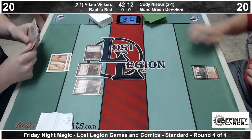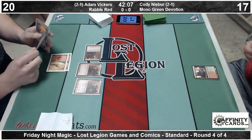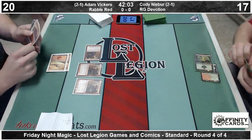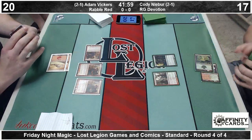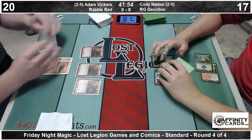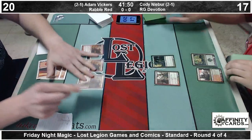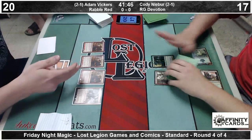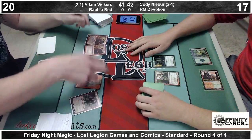His opponent is Cody Niebuhr, who I have mislabeled — he's not playing Mono Green Devotion, he's playing Red Green Devotion. It's basically a Mono Green Devotion deck splashing red for Planeswalker Xenagos. Pretty good turn two for Cody as he can chain a Burning Tree into a Sylvan Caryatid. Here's three mana from Adam for a Goblin Rabblemaster.